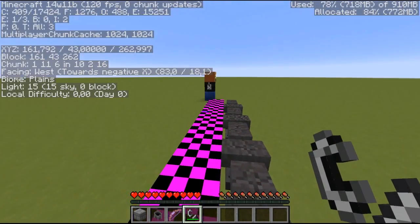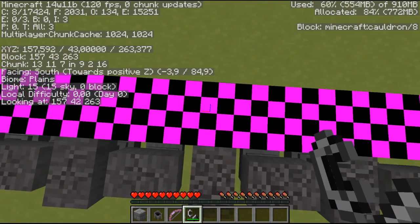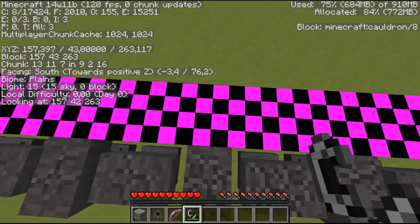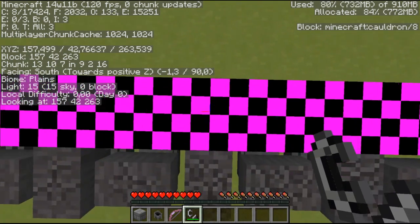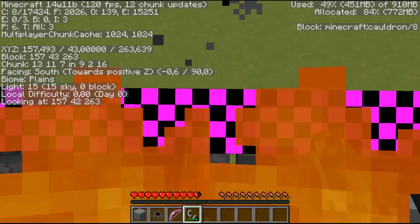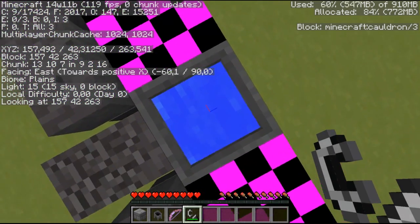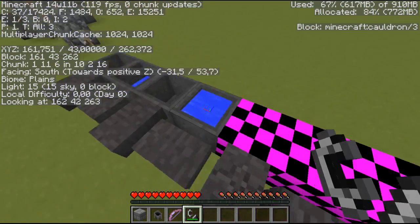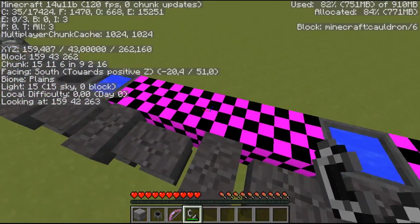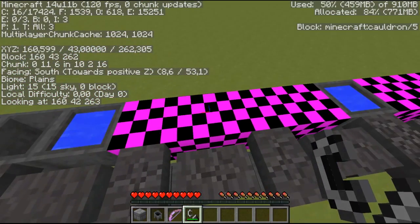Now another interesting thing is with these invalid cauldrons which you can't get in the normal game — you also get put out. These are basically overfilled cauldrons. They will not just count 1 down — so let's do it with this one, that's metadata 8. If I jump into this one while I'm ignited, you can see it puts me out, but it doesn't jump down to 7 as we might expect. In fact, it actually jumps down to the next valid metadata, to 3. The same thing goes for all the other invalid metadatas — they will all jump down to 3 as soon as an entity gets put out in them.